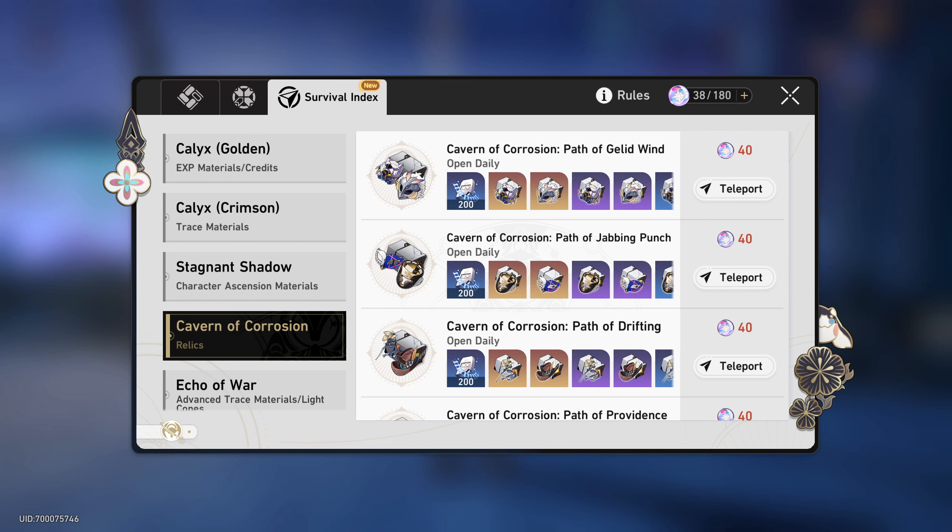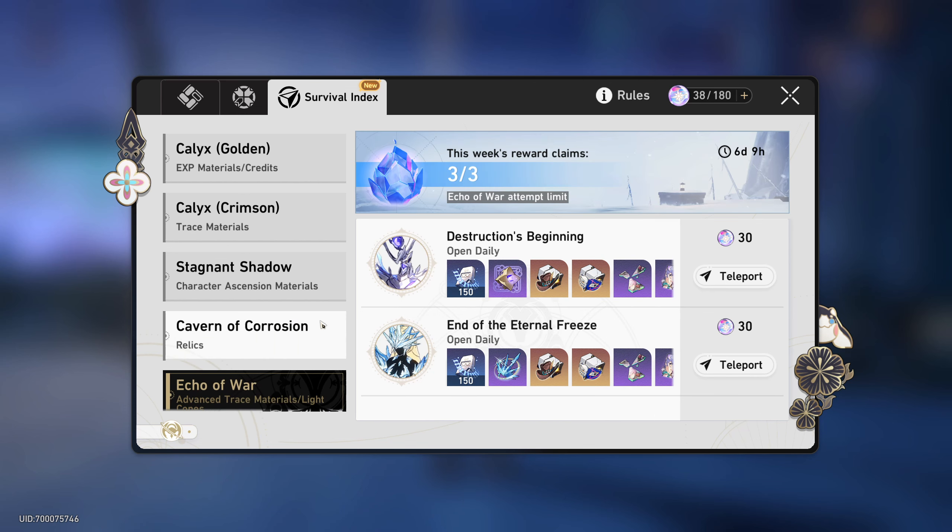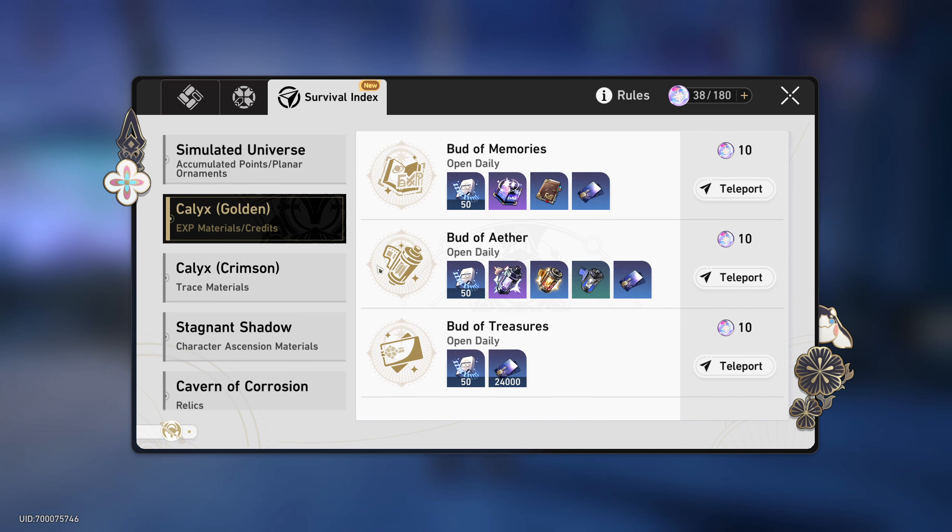After Trailblaze Level 44 or 45 — depending on your story pace — other than Simulated Universe, Forgotten Hall, and grinding, there's nothing left to do. The story isn't finished yet, so it's not like at level 23 when you're desperate to see the next part. There's literally no point in rushing. It's much better to save up more resources for the future.